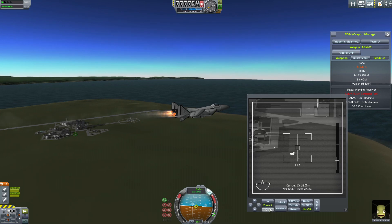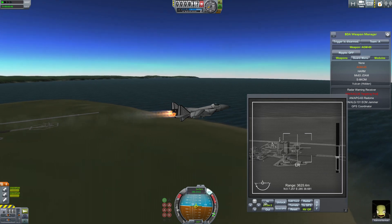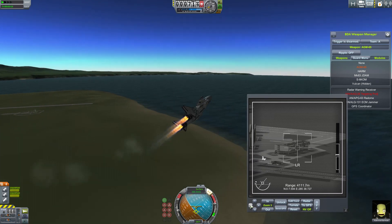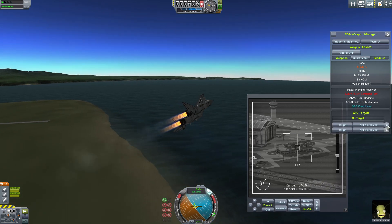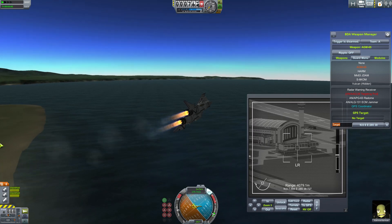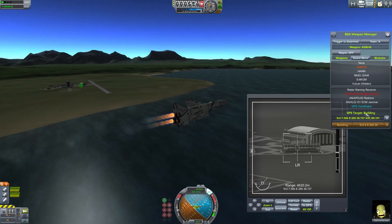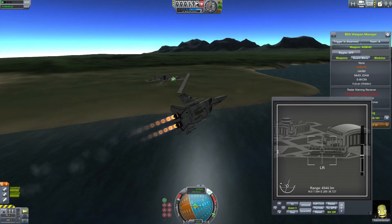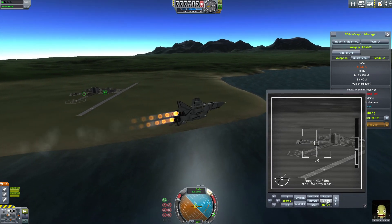For GPS weapons, you're going to have to find a target. Let's target this building over here, turn towards it a little bit, and then send — or click Send GPS. That'll send it over to this list here. You can name it, so let's call it 'building.' And then click on this to set that as the target. You can see now that it has a crosshair over it. If you move the cursor, you can always go back to the selected GPS target by clicking Go To GPS.